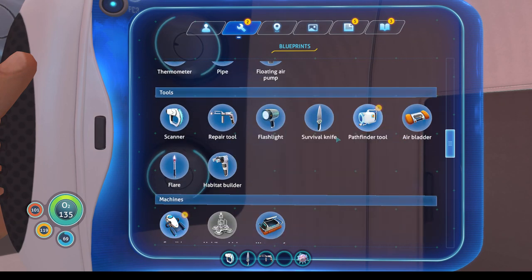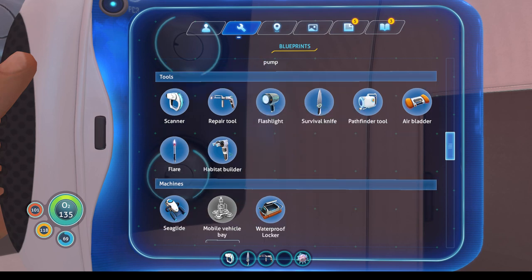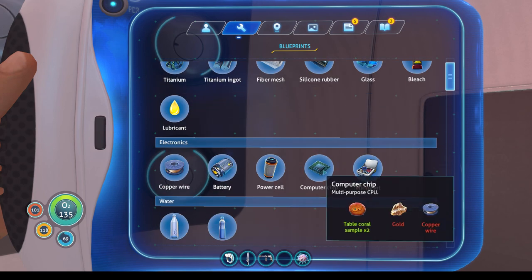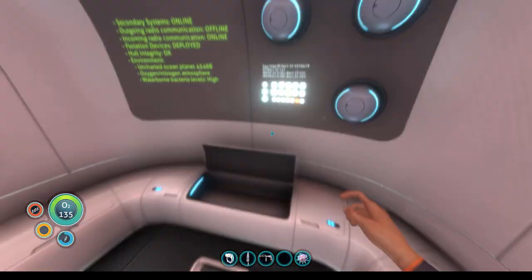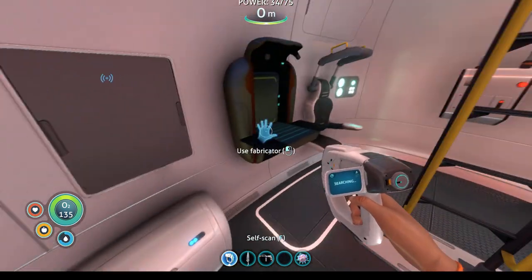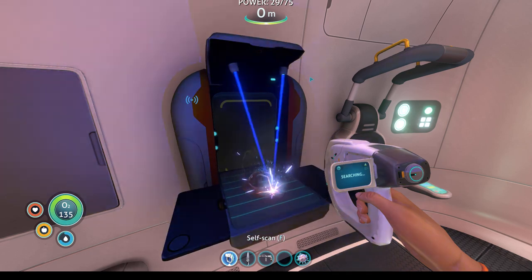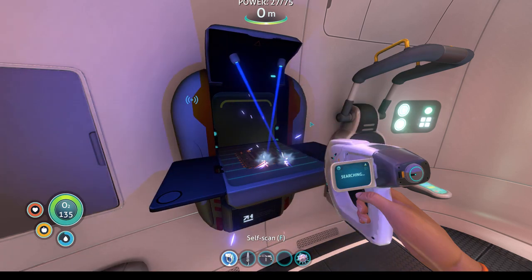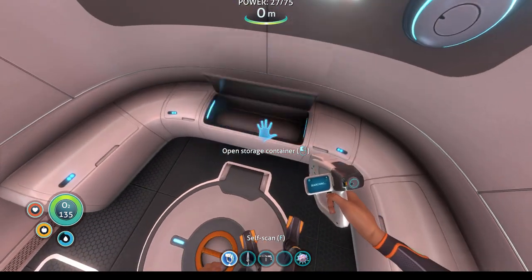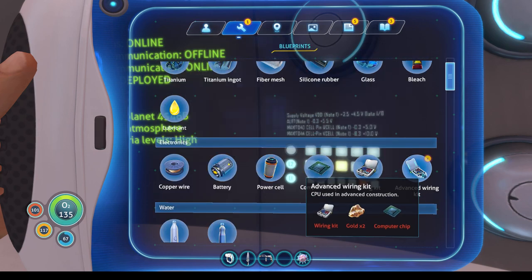We were saying sea glide — pathfinder tool, which could be handy to map the way out of caves. Habitat builder needs computer chip. And to do the computer chip we need gold, copper wire, and table coral sample — I think we have some of these. Copper we have, table coral we have, and one gold we have. So we can actually craft that.